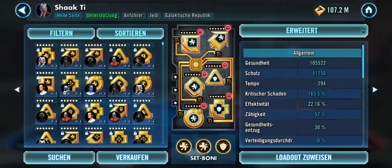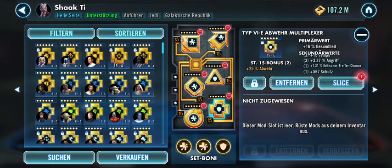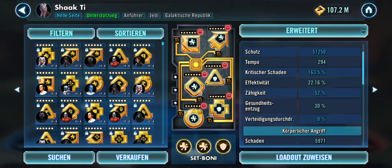Shaak Ti is quite interestingly modded from the previous owner — health and protection mods. Jumping directly to the circle which is health, another health cross, health triangle, and speed arrow — giving 105k health, 51k protection, 294 speed, and almost 6k damage.